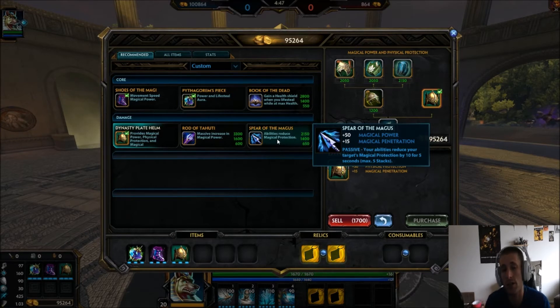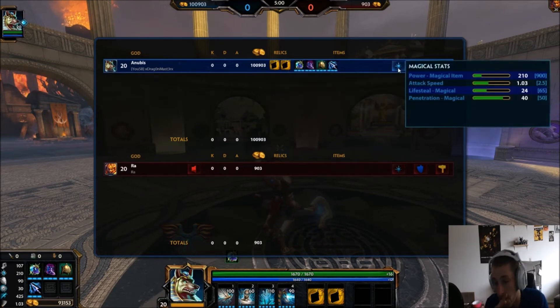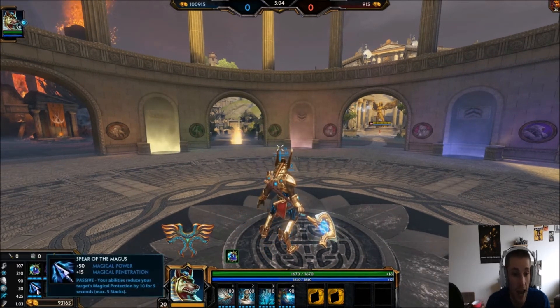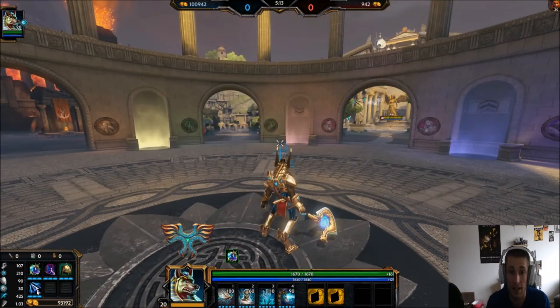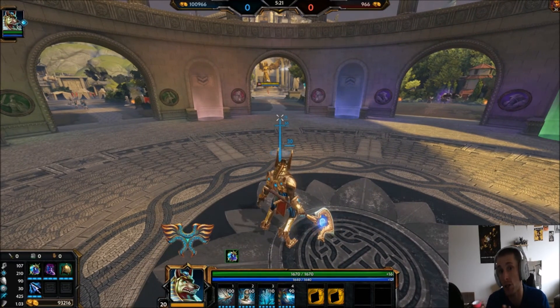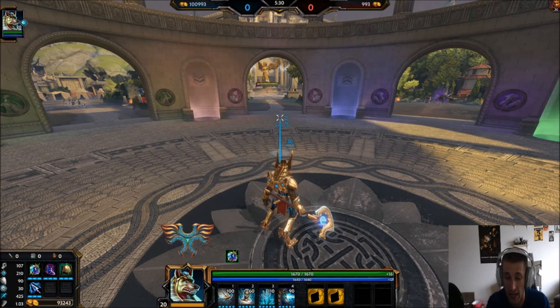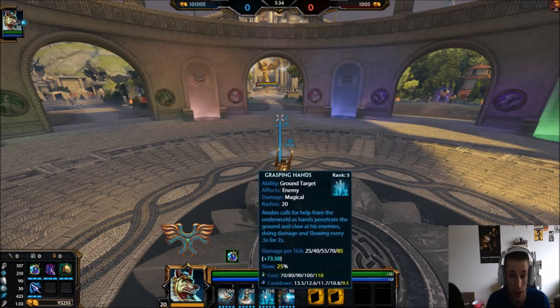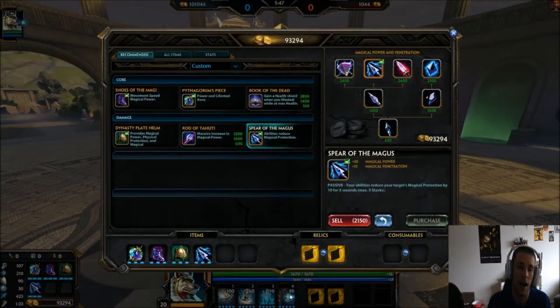Then go into Spear of the Magus — it was recently buffed and is a very good item. The magic pen right now is 40, not including the stacks you get with it, which gives you an extra 50 magic pen. That means you can essentially have 90 magic pen total, and even with auras the enemy team may have, you're going to shred through that very quickly. Because almost everything on Anubis is tick damage — 0.5 seconds, 0.1 seconds — you're going to apply all five stacks and shred all their protections. With just one ability or the ult in 0.5 seconds, you've shredded every single one of their protections.